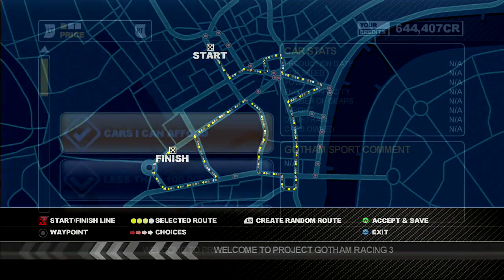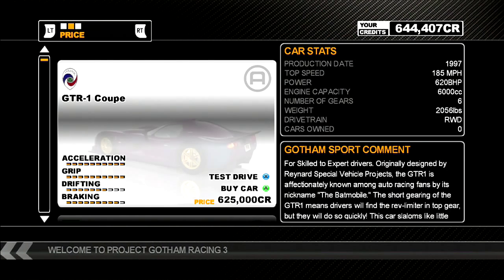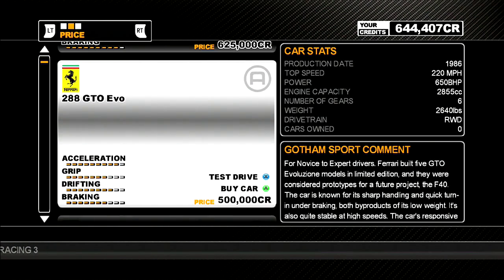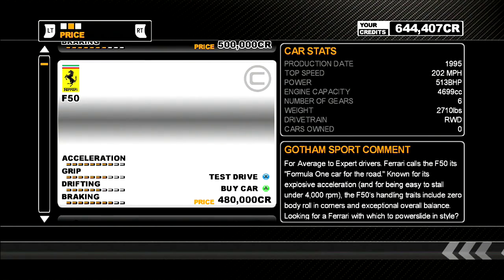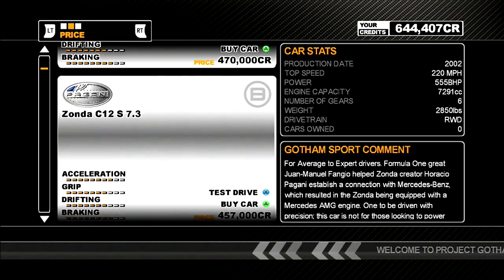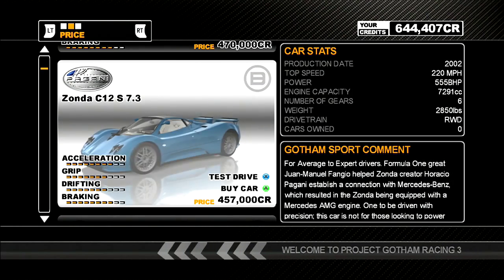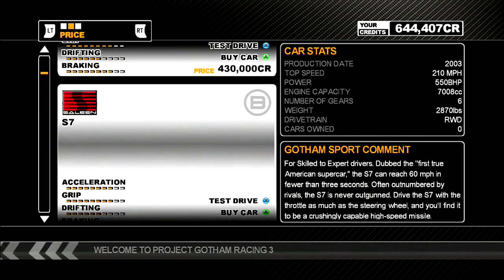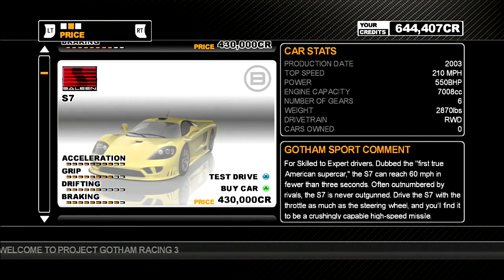PGR3 mixes things up in the garage department compared to the previous two games, which focused on more traditional production model cars. This time however, focusing on supercars, prototypes and concept cars. With more than 80 cars available from over 30 different manufacturers including Ferrari, Lamborghini, Pagani and McLaren, the game has a fantastic collection of high performance cars, the majority of which are unlocked from the get go.